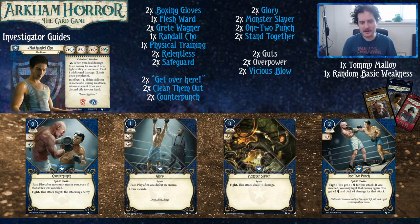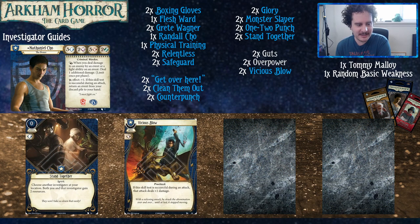Events that punch and fight — One-Two Punch is insane. It's so strong, and the upgraded version is sweet as well. There's a little story told across the card art — it's the same boxing match with a bald dude. Vicious Blow helps you, especially as a spirit card you can grab with your boxing gloves, but you need resources to play your events and this gives you resources. Stand Together is good in multiplayer — if you're playing solo, just get an Unexpected Courage or something else as an easy change.